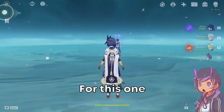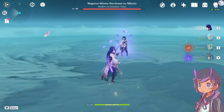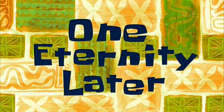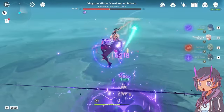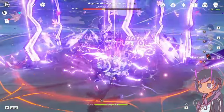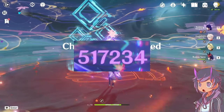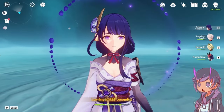Now it's time to fight the Raiden puppet. For this one I won't use food buffs, just to make things a little more interesting. I also have to hold back, otherwise I'll kill the Shogun too early. Raiden-E, Kazuha, Bennett ult — 517k without any food buffs against the Raiden Shogun boss. That's pretty good.